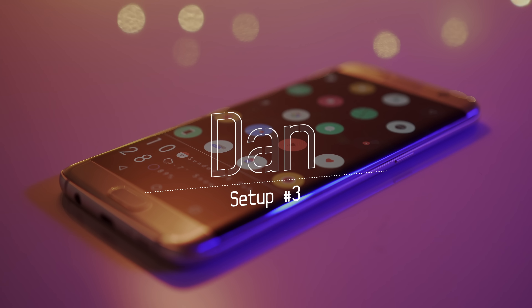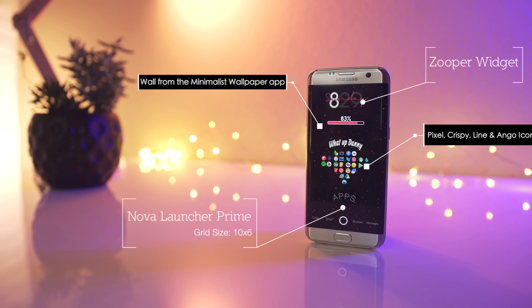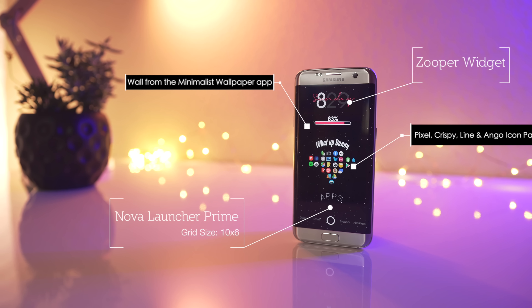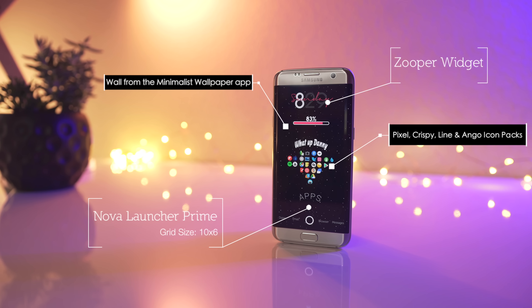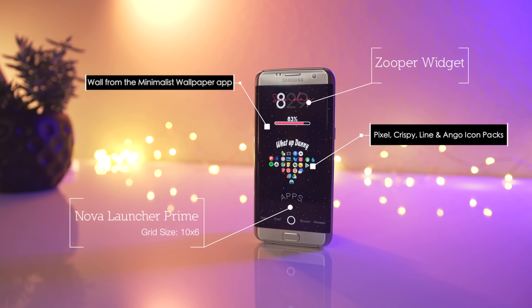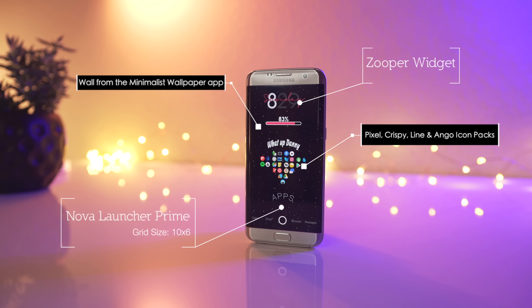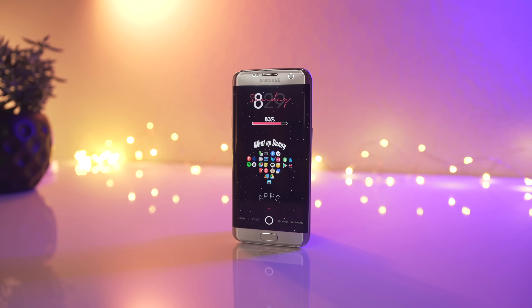Second to last, we have a submission from Dan. We are looking at Nova Launcher with a grid size of 10x6. The wallpaper is from the Minimalist Wallpaper application. We've got the Pixel Icon Pack, the Crispy Icon Pack, the Line Icon Pack, and the Ango Icon Pack. We do have a few Zuber widgets, and if you're interested in getting this Nova Launcher backup, it'll be listed down below in the description — thank you, Dan, for including that.